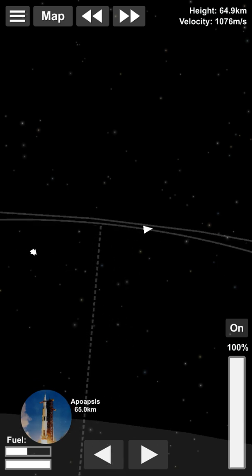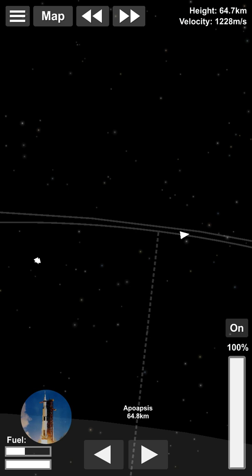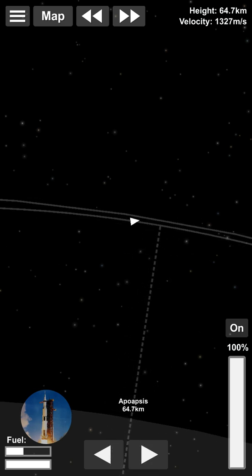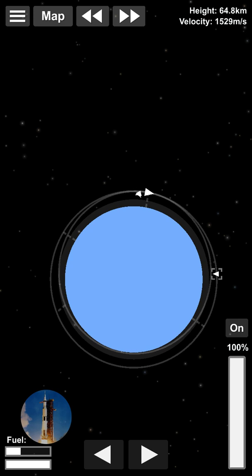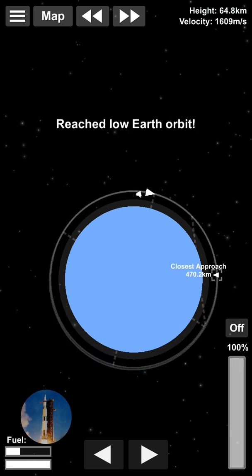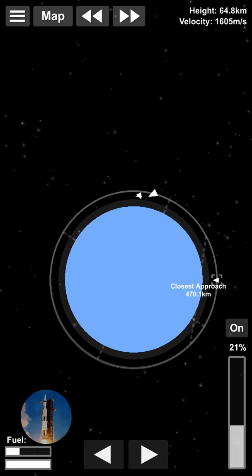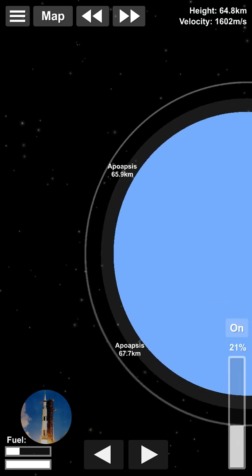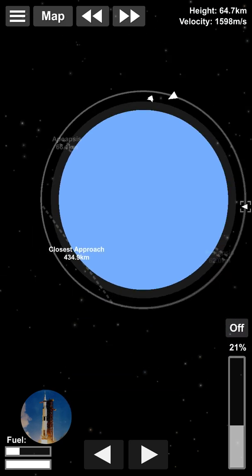This video will use time warp, so if time warp makes you dizzy, I'll tell you when to look away. As you can see, we're almost in orbit — oh, that's not good. If you overshoot, just lower your throttle and burn retrograde.